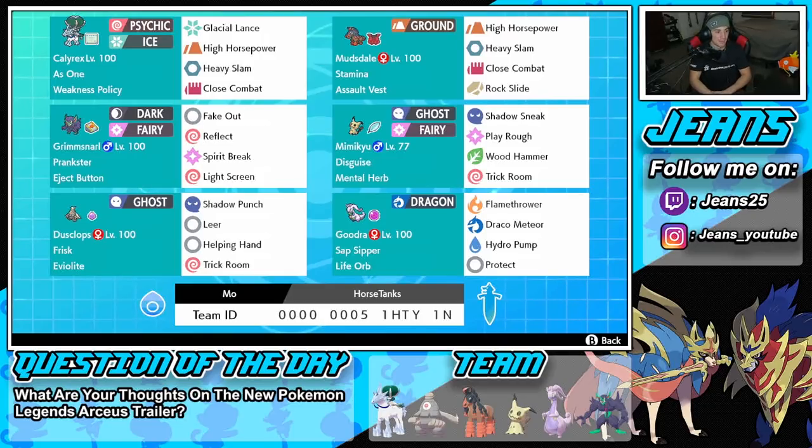Starting off in the top left corner we have the one and only Ice Rider Calyrex, one of the best Pokemon to use in Trick Room. This thing has As One ability alongside the Weakness Policy as its item. If we can proc that and get this Pokemon in Trick Room, it has the capability to just sweep teams left and right. We've got Glacial Lance, High Horsepower, Heavy Slam, and Close Combat for the moveset.